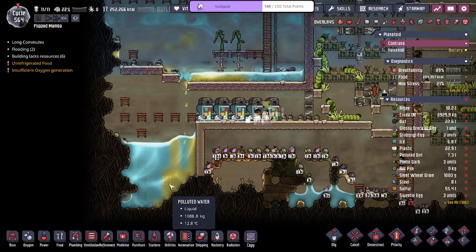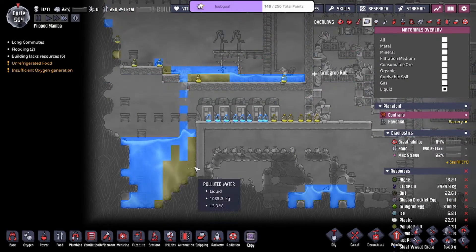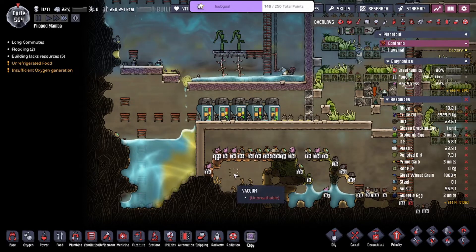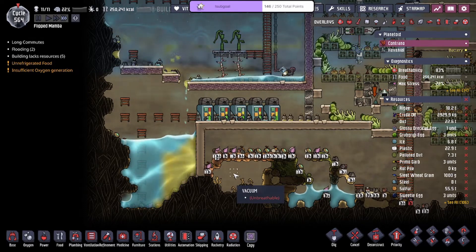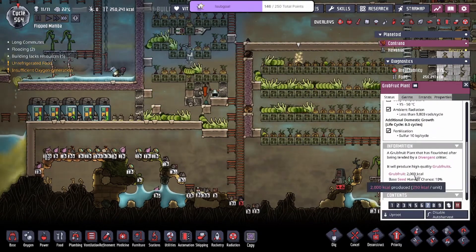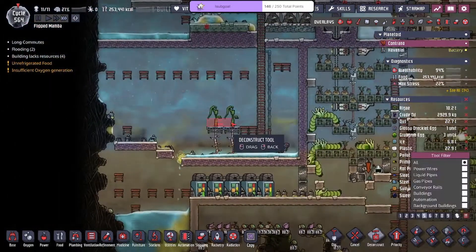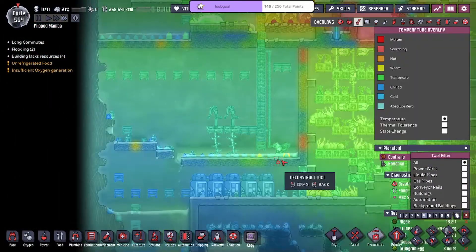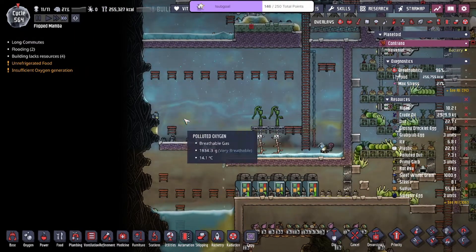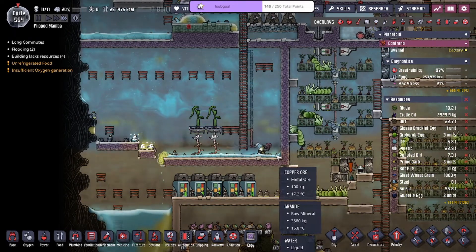We're just waiting for the polluted water to spill off to the left. I will not share — I am eating the grub fruit myself because each grub fruit is 2,000 kcals. That's enough for one dupe on max difficulty, so for the most part we're just gonna be eating it ourselves. Gotta eat the foods, man.